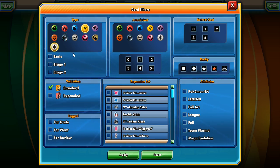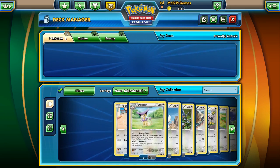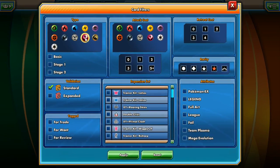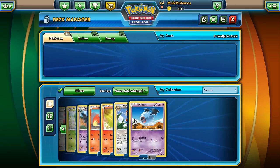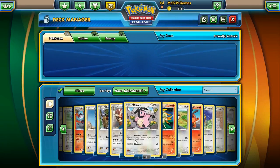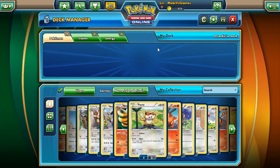Let's make a deck — filter by Lightning and Normal energy types and apply. Oh my god, I don't have any Lightning Pokemon — you're kidding! All right, what about Fire? There's Nine Tails, Pignite, Torchic — let's try Fire and Normal. Only one Fire Pokemon combination works here. We have Nine Tails but not Vulpix, so it's going to be really hard to build anything right now.